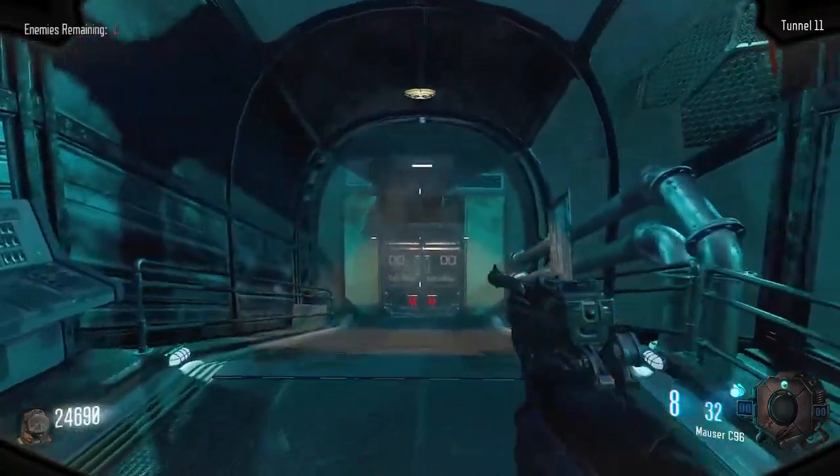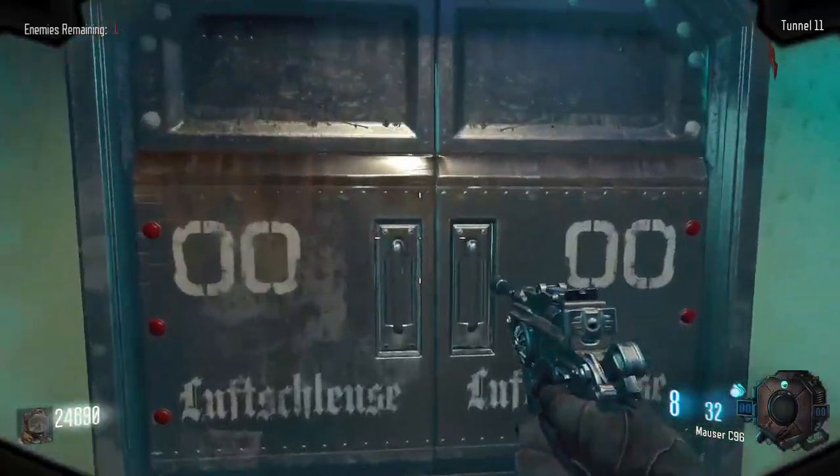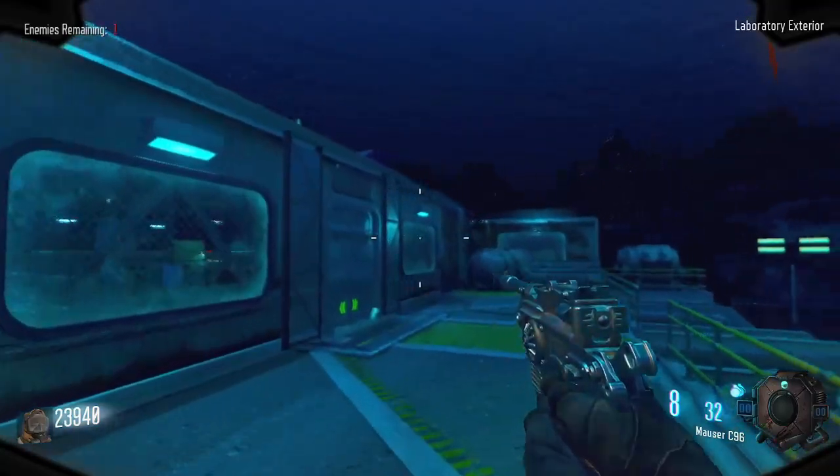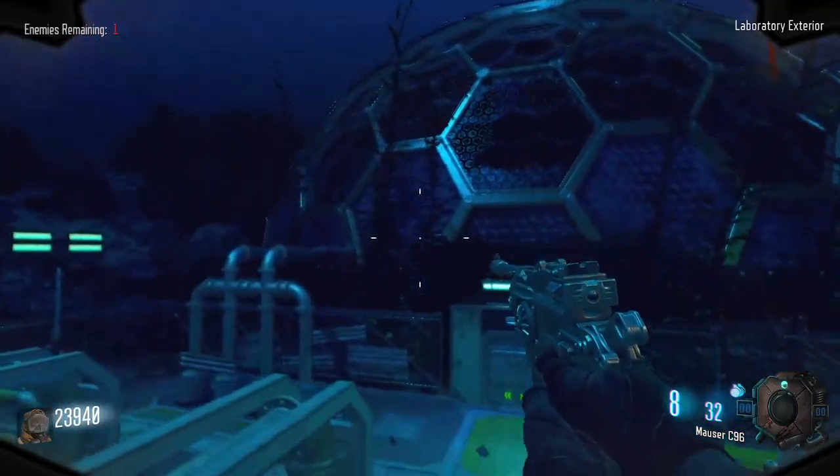Picking up from tunnel 11, if we go straight there is a door for 1000 points and this will take us to the entrances of the aquarium, biodome, and the lavatory. And that concludes the map layout of Leviathan.